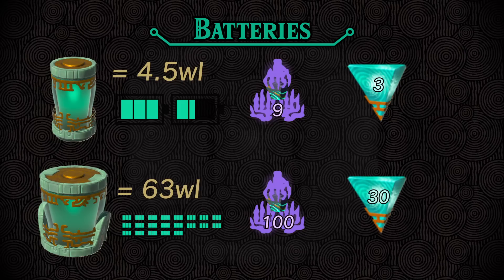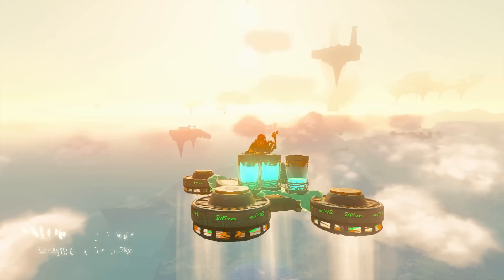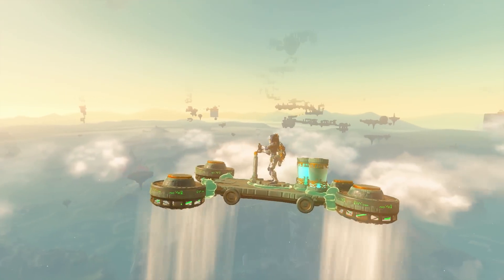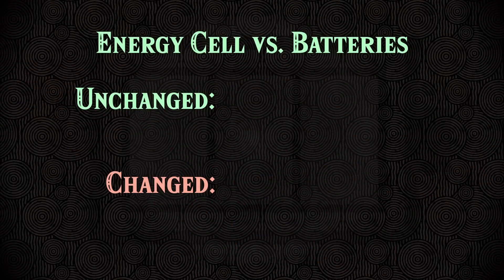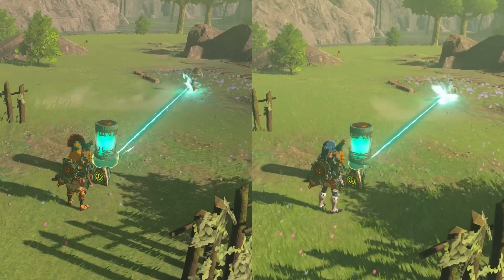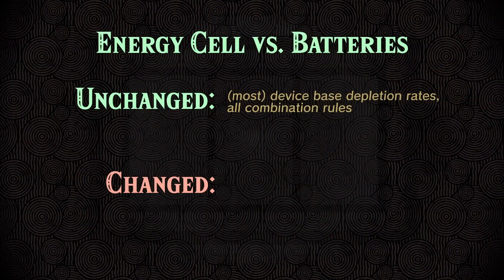With all of the information on the table, let's talk about how the game uses these batteries. From what I've seen, if your vehicle has multiple batteries, the game chooses a battery to deplete and won't deplete from a fresh one until the old one is completely drained and disappears. Following this pattern, the game will completely deplete all batteries connected to a vehicle before it begins depleting Link's energy cell. Each device depletes a battery at the same rate that it depletes Link's energy cell, and combination rules also remain unchanged. However, battery depletion does not benefit in any way from Link wearing Zonai armor, so we use each device's base depletion rate without any armor multipliers when drawing from a battery.